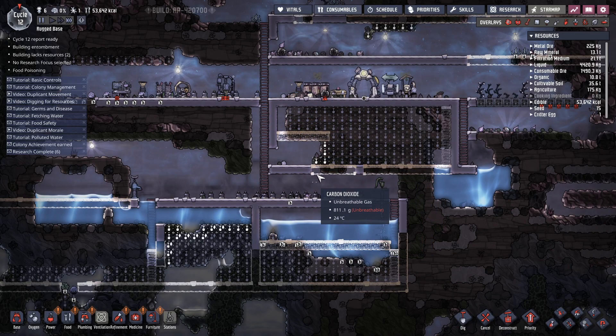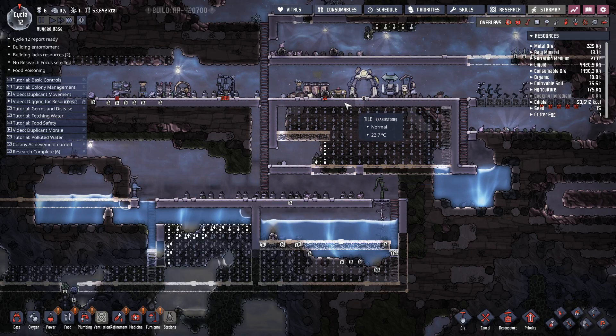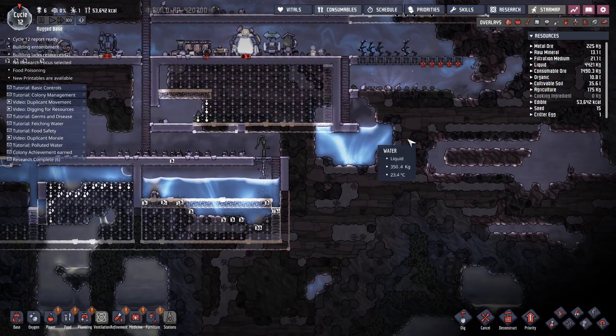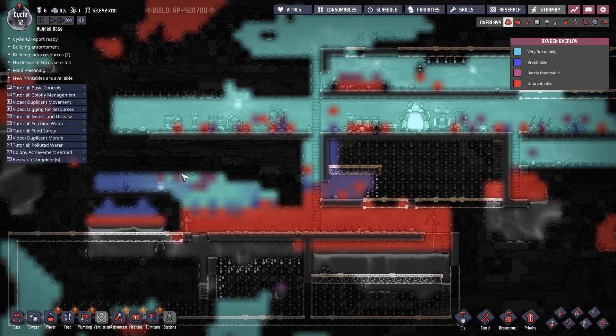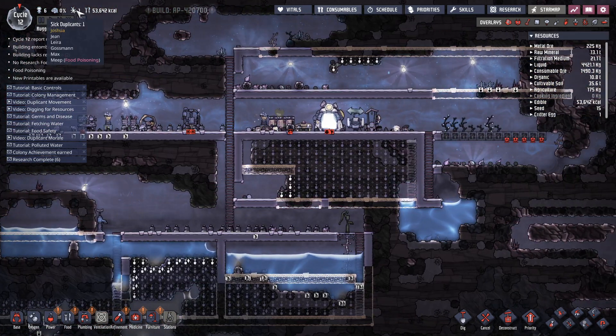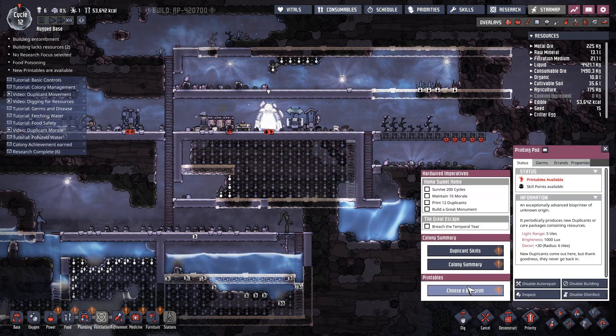Hello everybody and welcome back to another episode of Oxygen Not Included. We're going to carry on exactly where we left off before. We've got plenty of food, our oxygen levels are a little bit low in some areas, not much stress, and we do have some food poisoning but all of that will fix itself.